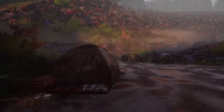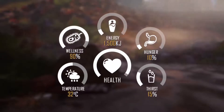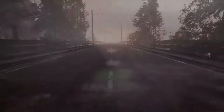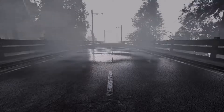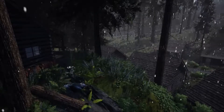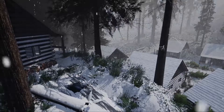The mechanics we have introduced to replicate survival are designed to mimic real life as closely as possible. Temperature, hunger, thirst and wellness must be monitored and maintained if you wish to avoid the impending consequences. Your survival skills will be tested even further with our dynamic weather and season cycle. Every inch of Eden Nadir's 67km² map will dynamically change as you play.